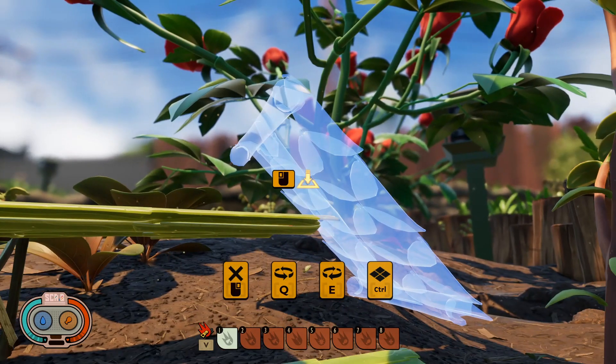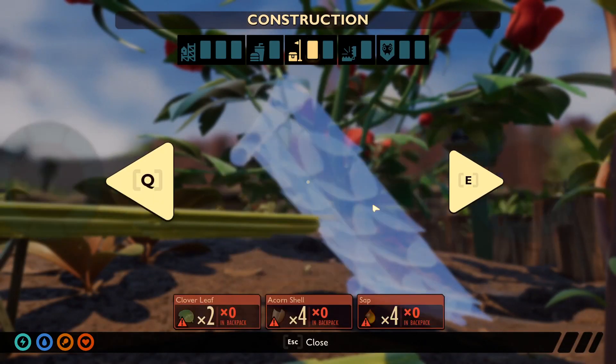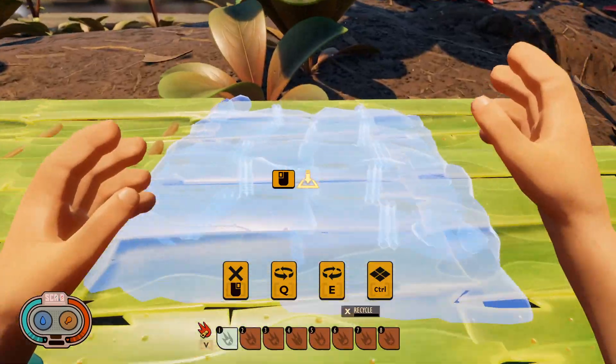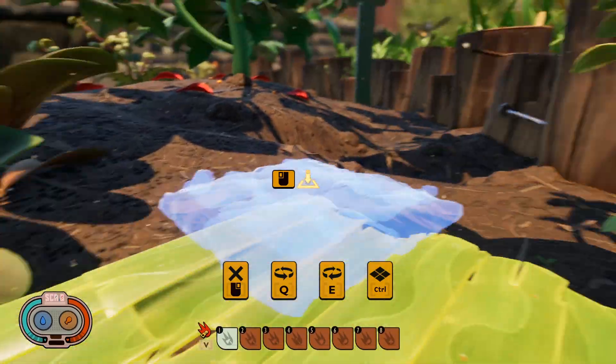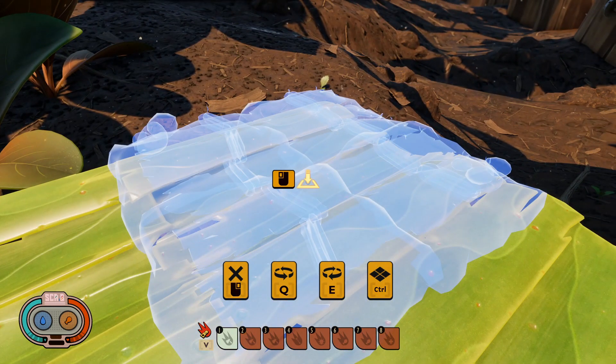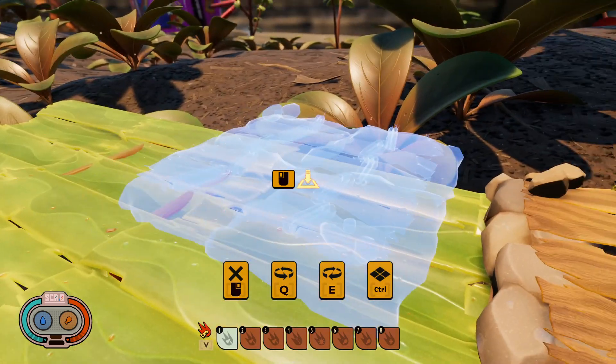So what I found that it actually does — because I've tried it with every item available — it only actually seems to work with items. This is a good example of what it does: if you're trying to place something here but you want it to be even and you can't seem to get it the way you want, you just hold control and then it'll center whatever item it is.